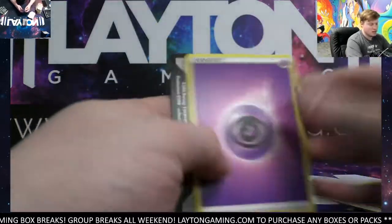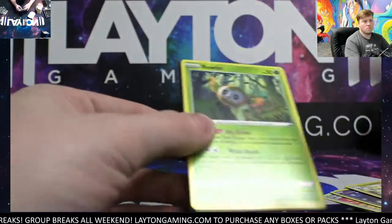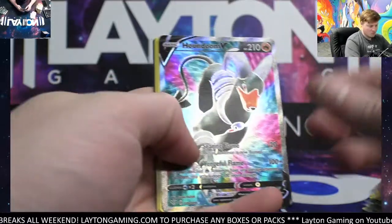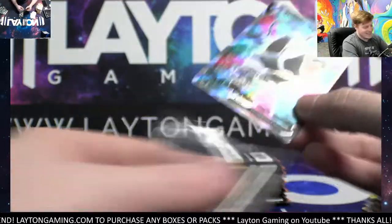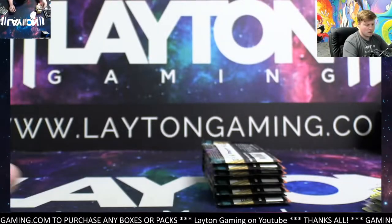Toxtricity, Gliscor hollow. Hey, nice Nicholas — good stuff man, nice one there! Full art Houndoom — that's a beauty, awesome card Rick, there you go man. Nice Houndoom full art — thing is super nice.